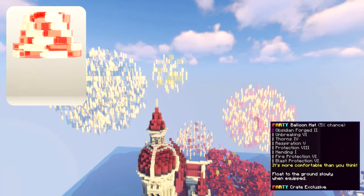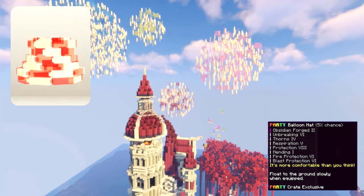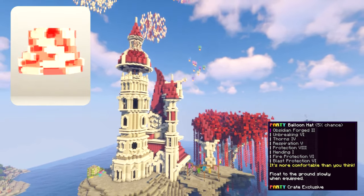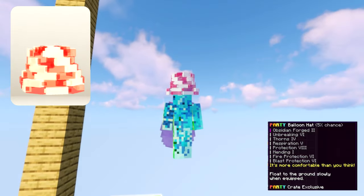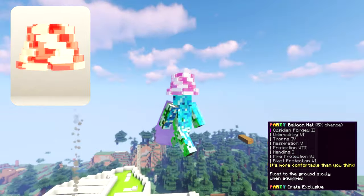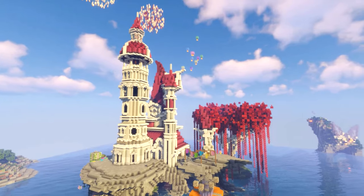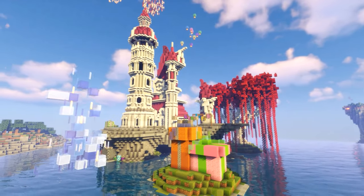Then we have the party balloon hat which is sort of just a bunch of balloons tied together in the shape of a hat. It looks very nice color wise but could have a little more work. Its special ability gives you the floating effect so you don't take fall damage, but this is kind of made obsolete by the acrobatic skill which can already cancel out fall damage, so it becomes more of a collectible item that people get because it looks cool.